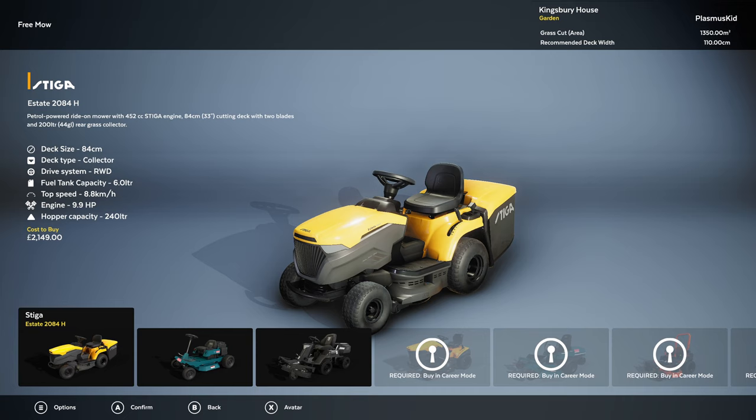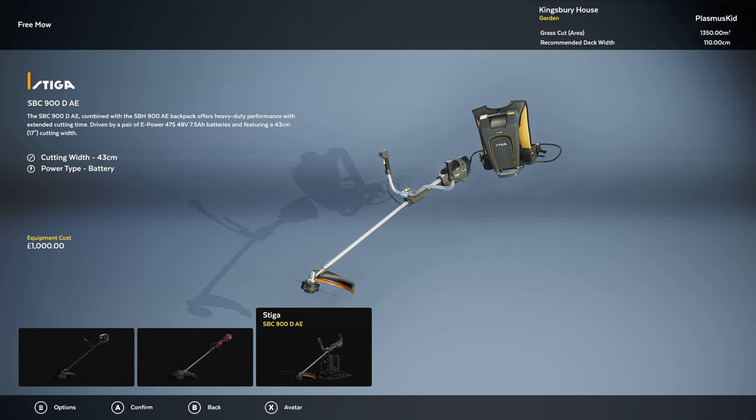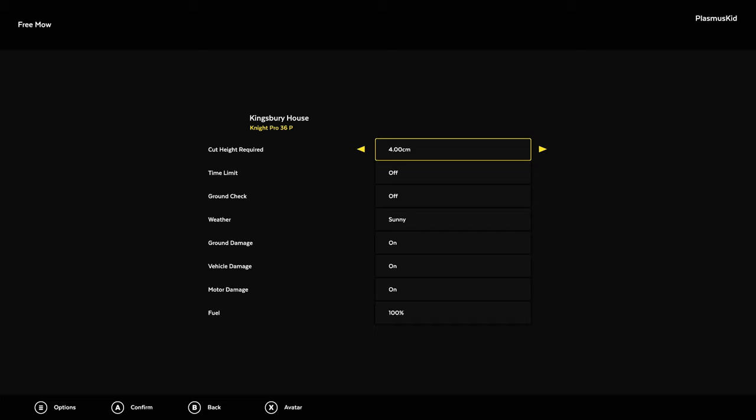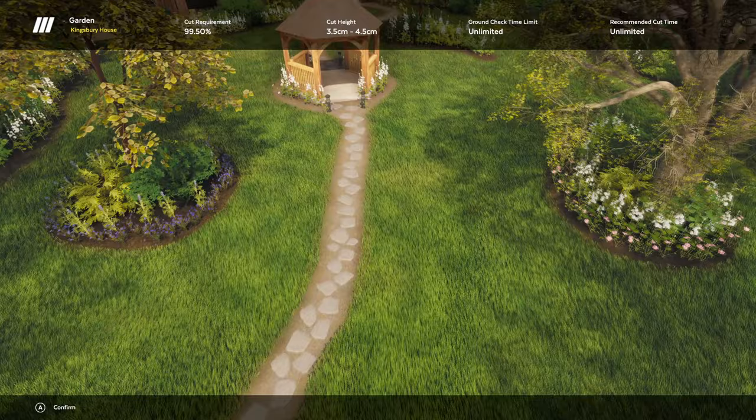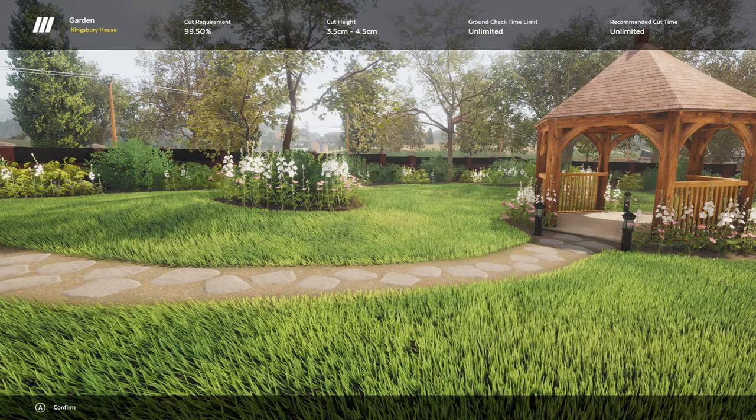Let's jump on this one here and see how it goes. We also have trimmers. You'll notice that these are actual brands because this game actually has some kind of sponsorship backing. Let's just go with the cheapest one — I'm in free roam, so it doesn't matter. We'll cut to four centimeters. That seems a little low, but let's do it. Welcome to the Kingsbury House Garden. This is a pretty lavish estate — it actually looks really nice. And they have a lot of grass, a lot of obstacles as well.